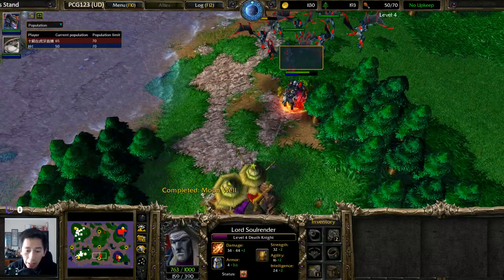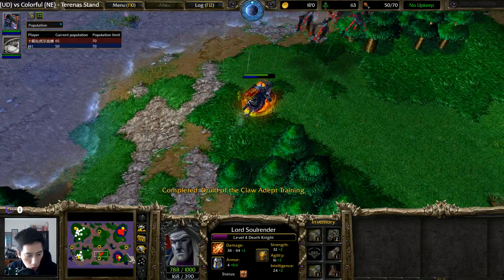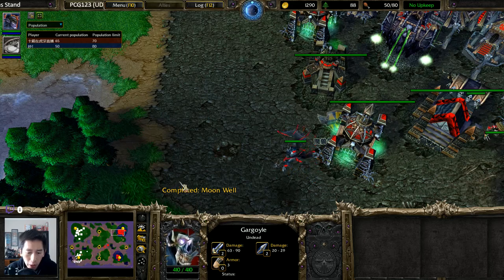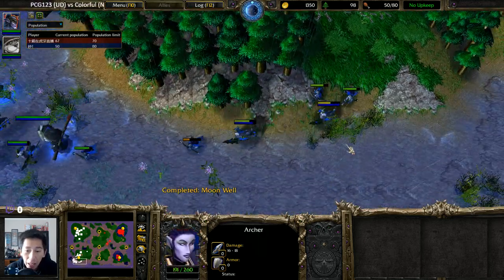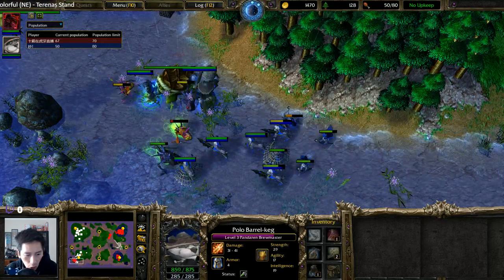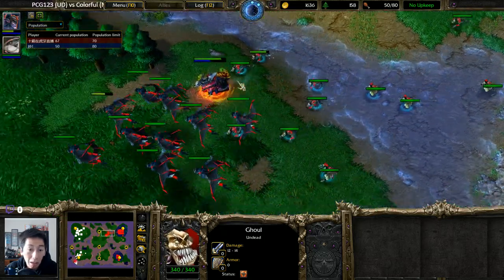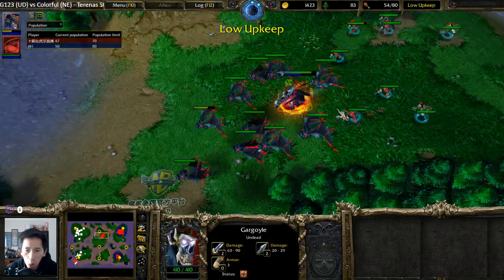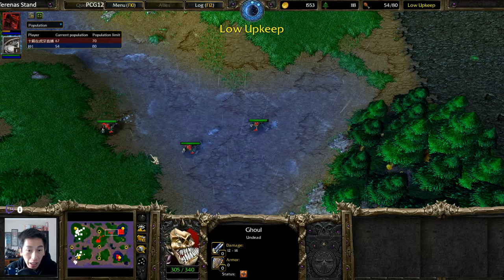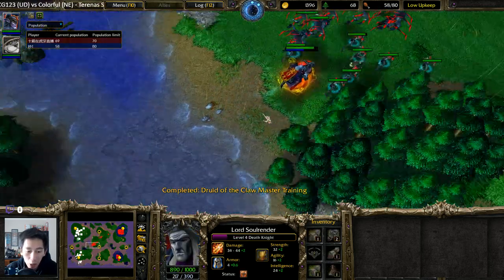Gargoyles are still up in the air. Checking items: Ring of Regeneration, scrolls of protection, scrolls of healing, Potion of Lesser Invulnerability. The gargoyles are at zero upgrades — 20 to 29 damage each — and if they can focus down a single Dryad, that causes problems. The Panda is just going to be far too strong. There's a massive ghoul army — Undead is opting for a go-wide strategy, and with that strategy they could overrun their opponent very quickly.